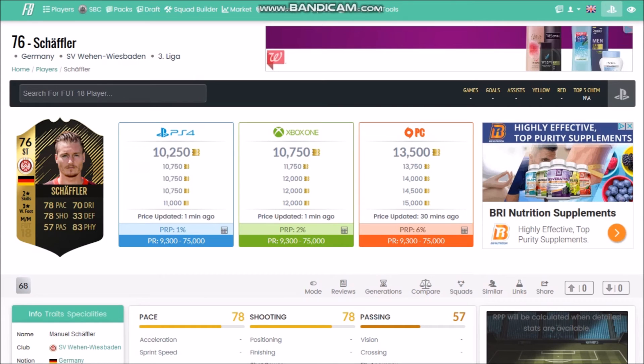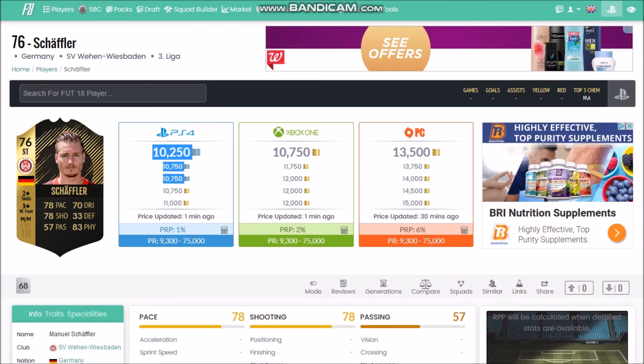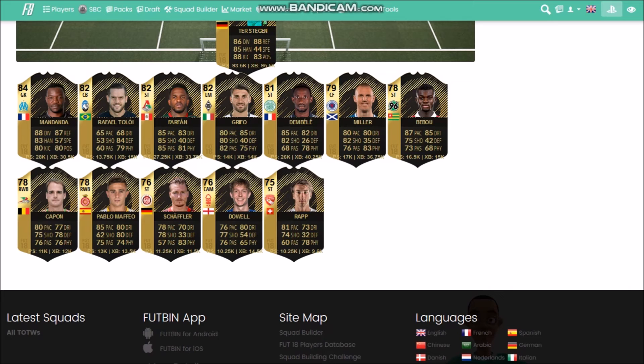The appearance of Farfan in Team of the Week obviously hurts those who invested in Fullkrog, the German striker from last week - but he will hold value, so don't panic if you invested in him. I'm going to sell after the candidates get announced this Friday. On Sane - he looks set to win Player of the Month, it's going to be a Man City player one way or another. He could be an investment but only at discard price.